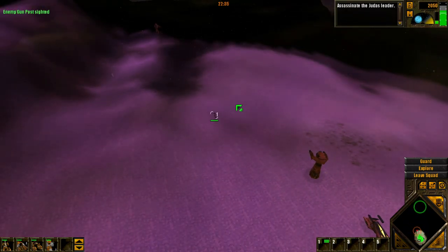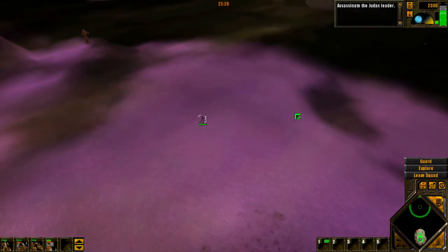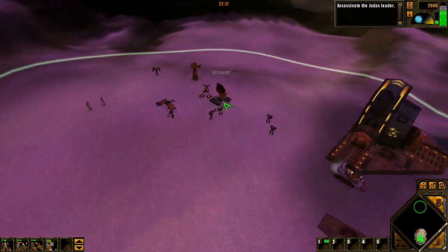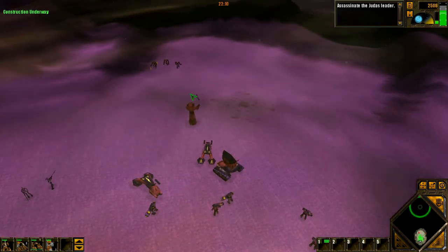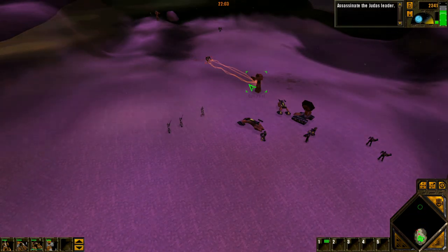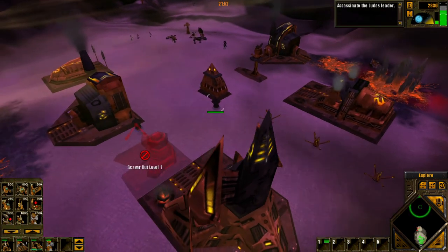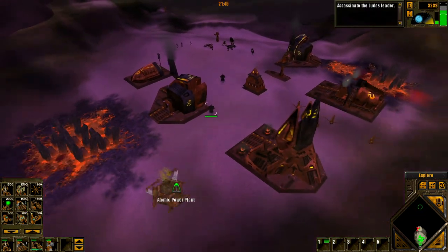Let's keep this in. Enemy sighted. Let's stay away from that. Enemy sighted. There we go. Enemy sighted — let's dance, without a trace. I need to escape. Let's also get a nuclear power station.